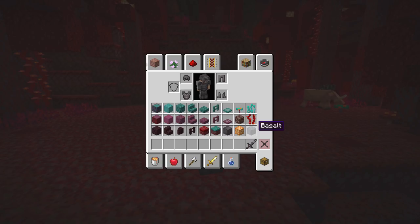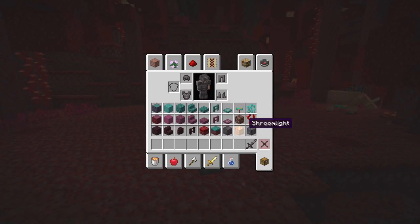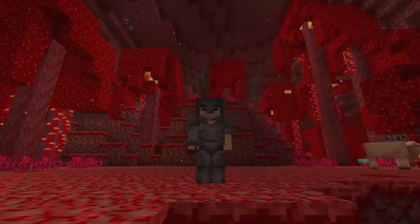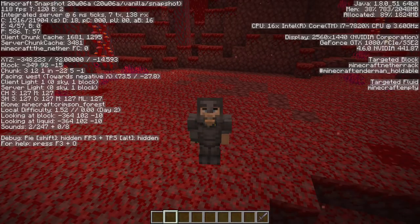The new shroomlight - so nice! And the basalt, man - imagine if we could craft this into slabs and stairs. Now let me get some stuff together. I'm gonna pick a pretty cool block palette. We're sitting in the crimson forest biome, so I'm gonna build a starter house right here to see what kind of awesomeness we can make.